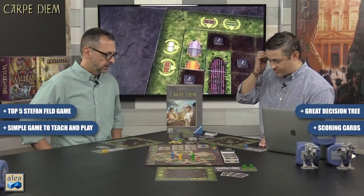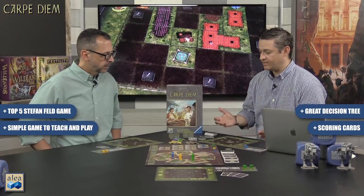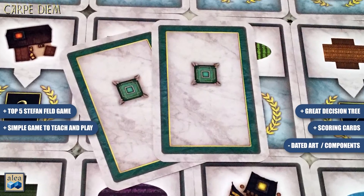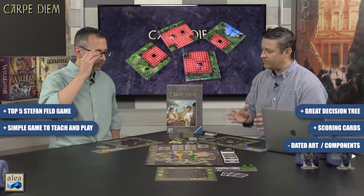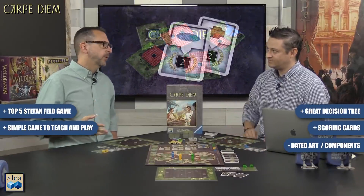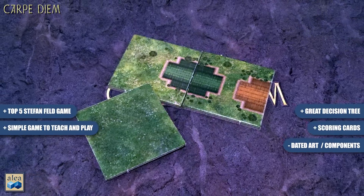On the negative side, this kind of speaks to Aaliyah and Ravensburger in general: this game looks dated. It's 2018 and when you look at games like Coimbra or Marco Polo — Euros in the same category with really updated art, graphic design, and components — this just feels very dated. It's that sort of very basic, dry Euro look. It seems like they've embraced making hardcore Euros that look like traditional Euros, but there's room to bring Euros into the more modern market with better graphic design.